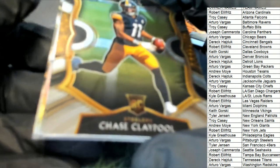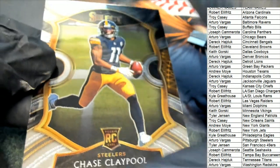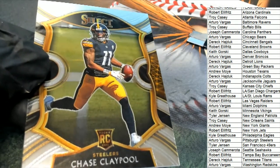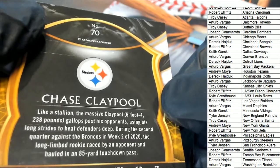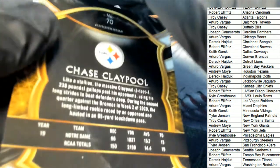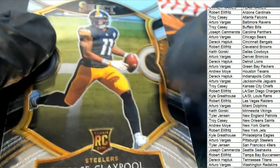Very nice rookie card here of Chase Claypool. We're looking for the field level rookies — those field level prisms are big hits. This is a Concourse rookie of Claypool. Still a great rookie card to have, and definitely Claypool is one of the best rookies you'll get in the whole product. Arturo picking up a Chase Claypool.